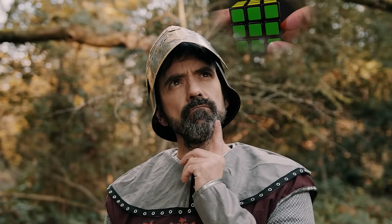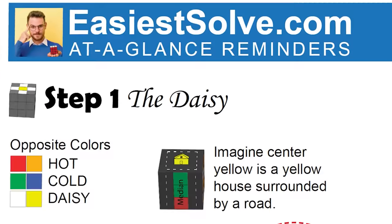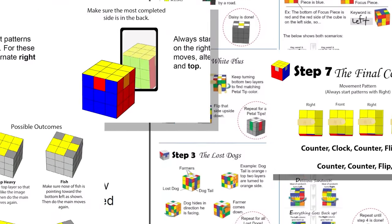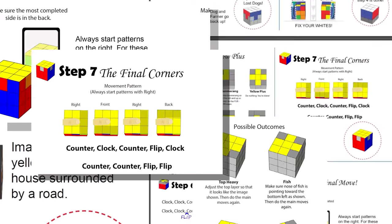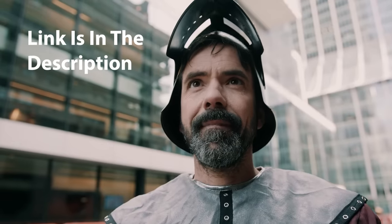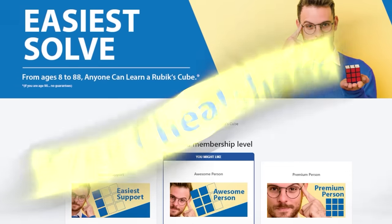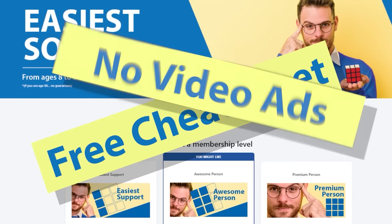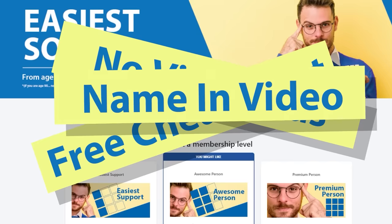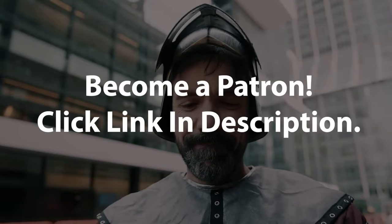Sometimes it's hard to remember all the steps of the Rubik's Cube. No worries — I built a cheat sheet so you'll never forget. Not only does it come with diagrams and notes to help you, but I even threw in a wallet-size guide. Link is in the description. If you become a patron, you'll get the cheat sheet for free, plus you can watch my videos with no advertisements, and I'll even include your name in any new videos I make. To become a patron, click the link in the description.